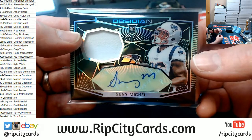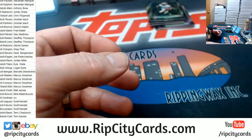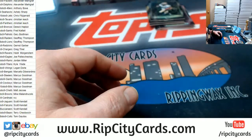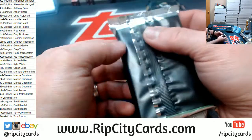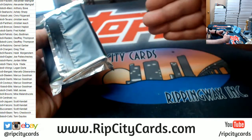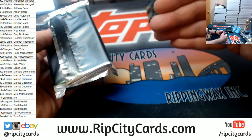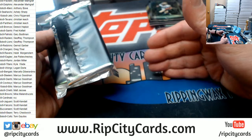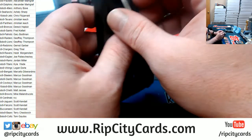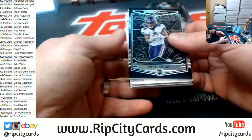Swatch for all rookie stuff — more or less. It's player worn. How much extra does it cost them? I would love to see a spreadsheet where it says, like, on-card autograph is going to cost you X dollars, sticker autograph is going to cost you Y dollars, player-worn piece is going to cost this, game-worn is going to cost this. I would love to see that breakdown.